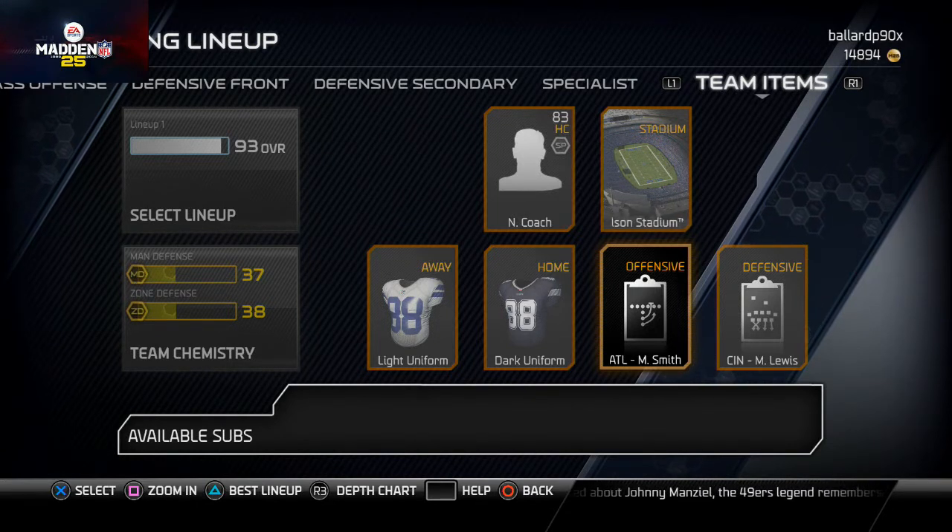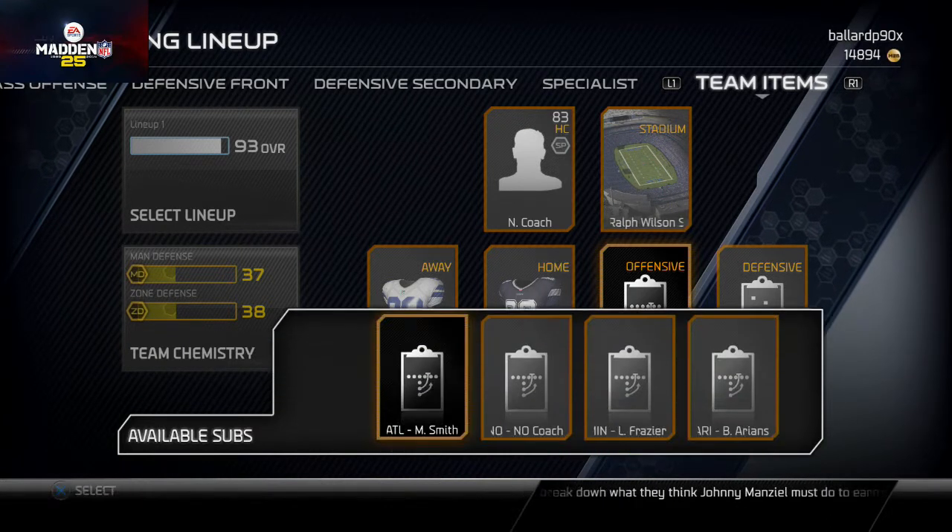What happened was I would go to Ultimate Team and I wouldn't have any of those plays, and I'd be very one-dimensional in my playbook calling. So yes, you may like the Arizona playbook, or the Philadelphia playbook, or the Jacksonville — whatever playbook you like — make sure you're picking your playbook based off of the quick audibles that they possess. That is 100% the reason I'm running Atlanta right now.